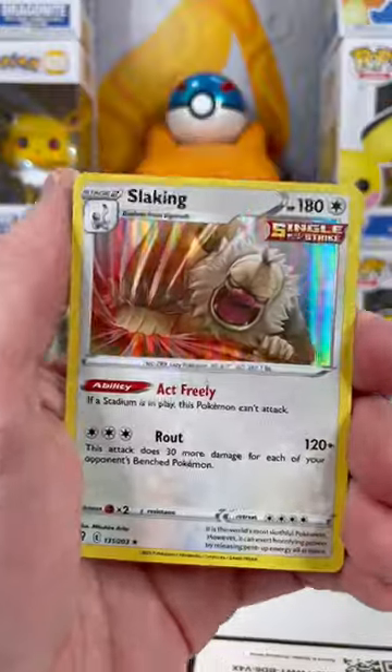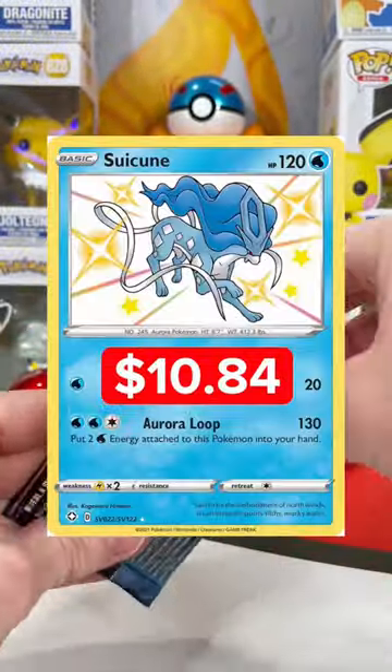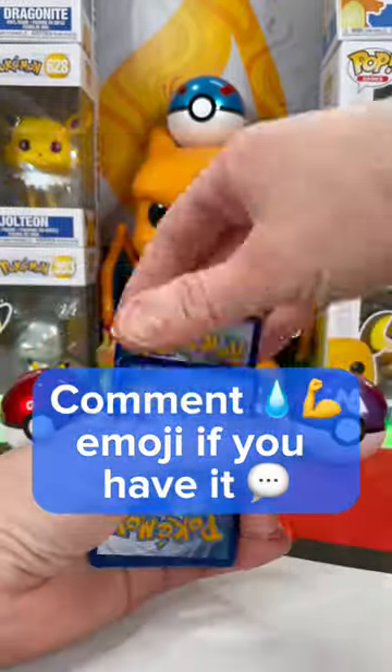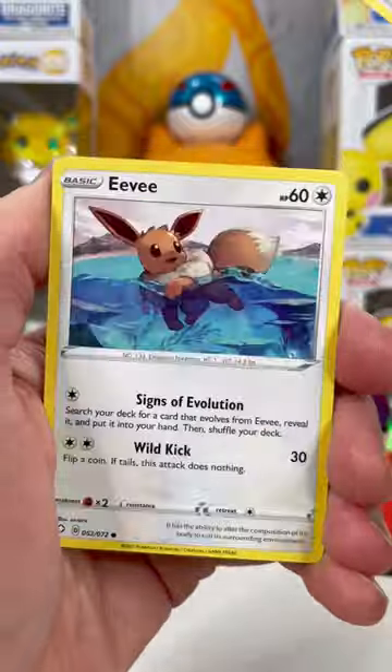In the reverse, we got a Zygarde and a Slacking Hollow for $0.16. Look at how cheap the second most expensive card in Shining Fates is. Comment some water and flex emojis if you have it. Can we beat a $0.16 card? Might be tough.